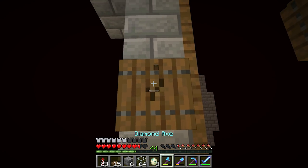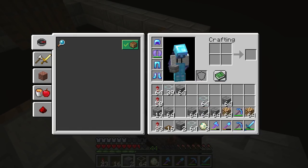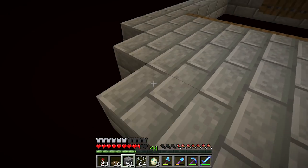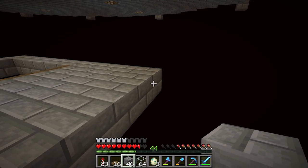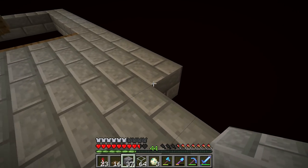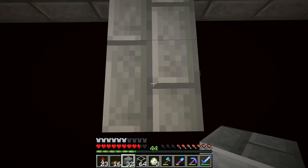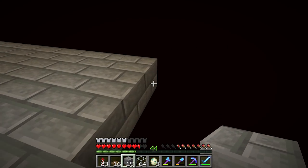Now I'm just going to build this platform out. I wonder how far we should make it — maybe like 20 blocks or something like that. We definitely want to see if we can get a good amount of mobs to spawn in this thing. I'm going to get the platform built and then make an AFK platform on the side over here, just to see if I can get mobs to spawn and see how they react on another side.